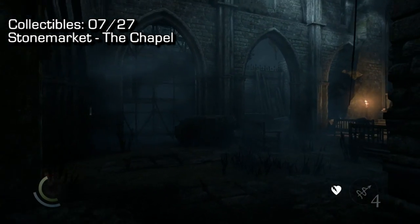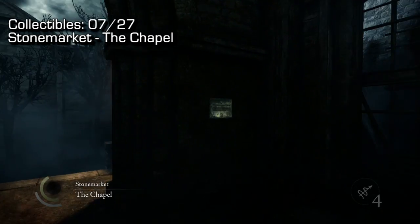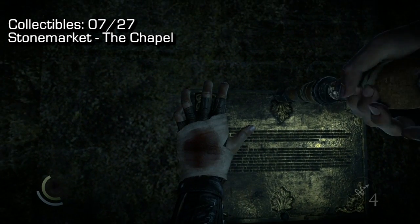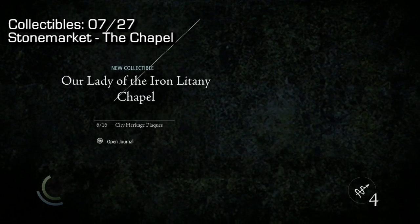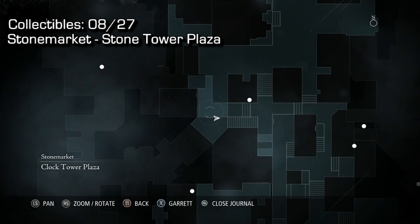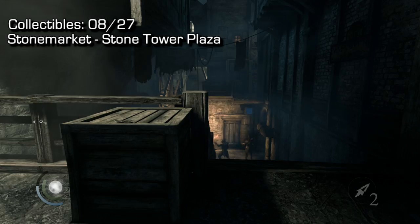All the extra information you need is in the top left corner. Completing all the city collectibles will not get you the collectibles achievement — you also have to complete an additional six side missions, which I will also be uploading. Now we're gonna make our way back toward the clock tower area. This is Stone Market — I'm just south of Stone Tower Plaza on the map.